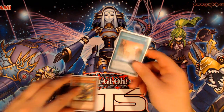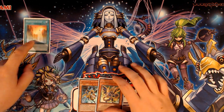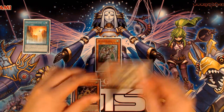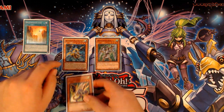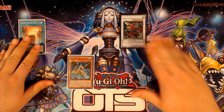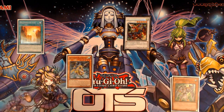The first combo I'm going to show you is how you can make Decode Talker with these three cards and still end with a board. You're going to activate Dragon Ravine, discard your Phalanx, and add your Dux to hand. Then you're going to Normal Summon your Dux, Special Summon your Phalanx, use the Phalanx to Special Summon Mistilteinn, Special the Phalanx back again off of the equip on Mistilteinn, and then Synchro with your Dux and Phalanx into your Gae Dearg, which goes into your Extra Monster Zone.